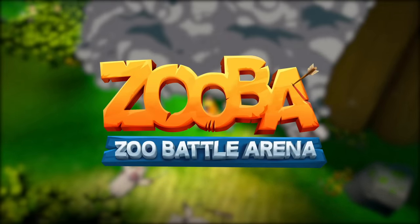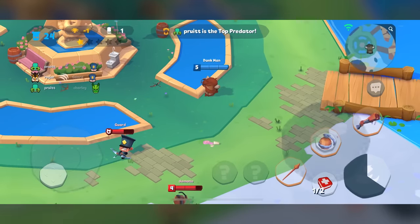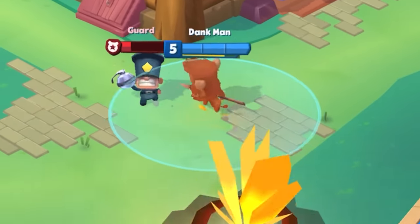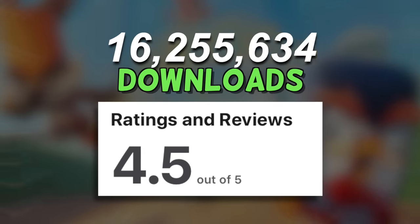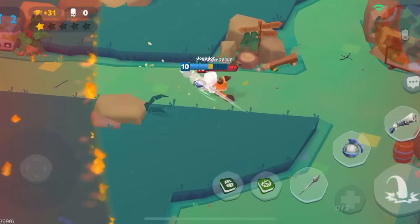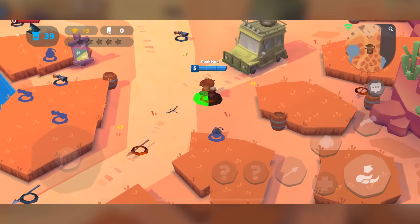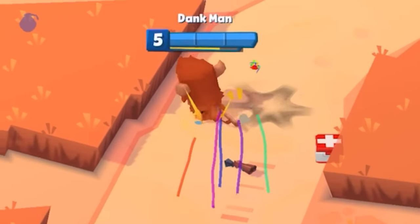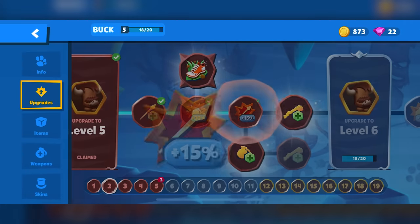Today's sponsor is Zuba Zoo Battle Arena. I was asked to show my battle royale skills at Zuba, a new mobile free-to-play battle royale brawling game that consists of 45 players at a time. Zuba is still a fairly new game, but with over 116 million downloads, you've likely heard of it. You jump into a match with a choice of 32 warrior animals, each with unique abilities and attacks, and try to rock everyone's world with three types of weapons you can pick up from around the map or from taking someone out. You can also equip additional items to your character to make them even more powerful.